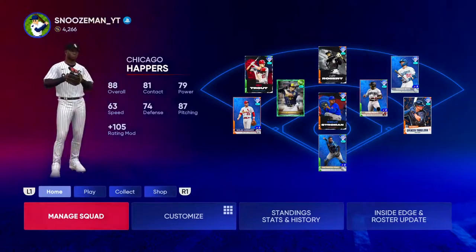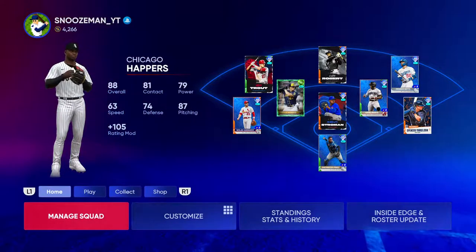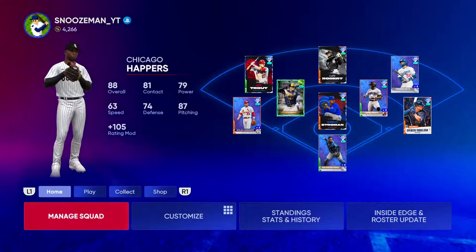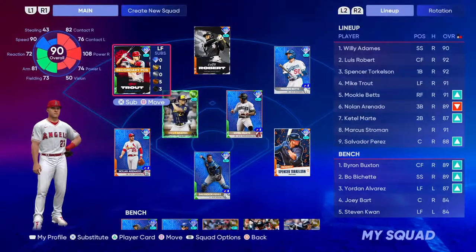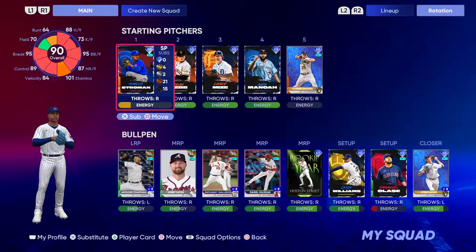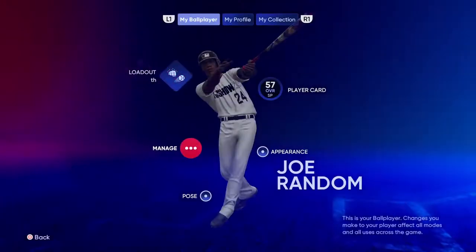As you guys can see, it's all about just activating what player you want to be using and what position, because you can create multiple different versatile positions for these guys so they can obviously cover the diamond. We can put him at right field or starting pitcher. Just go ahead, go up here, activate the player you want that you created, and flip through these and go into Diamond Dynasty and put them into your lineup and play with them.